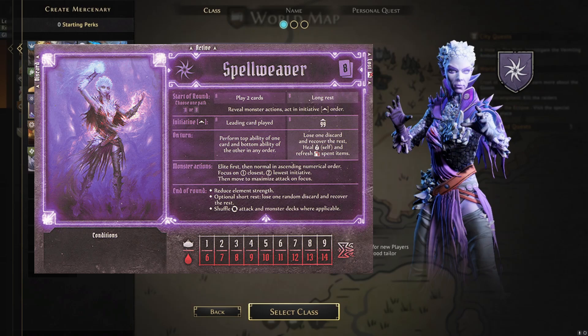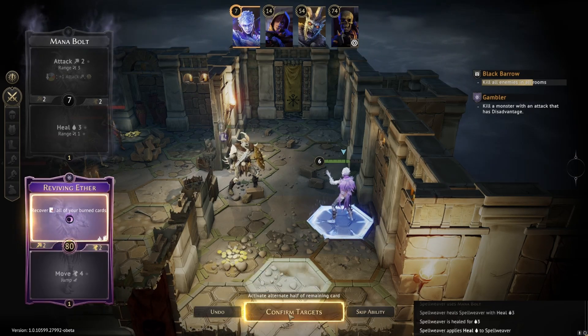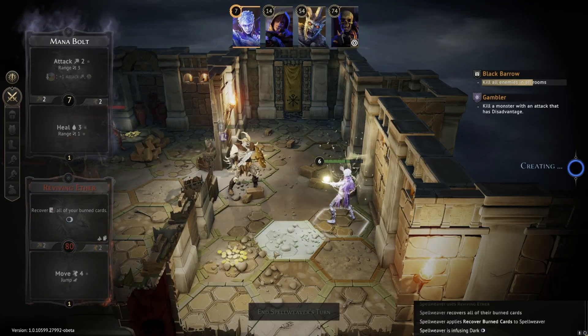With a small hand size of only 8 and a small health pool, she is a glass cannon for sure, but her key mechanic is getting a big reset button with Reviving Ether so she can double dip on many of her impactful lost cards. This makes her a very powerful character early on and also a faster leveler for those keen to climb the XP ladder quickly.